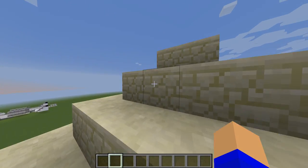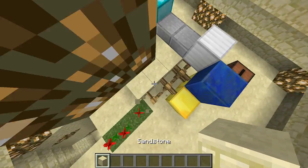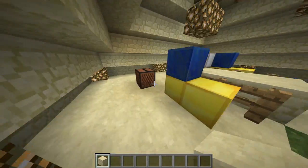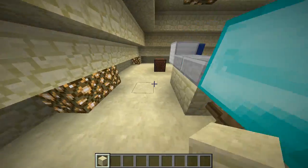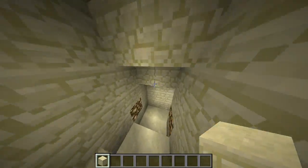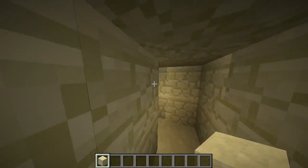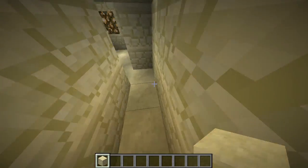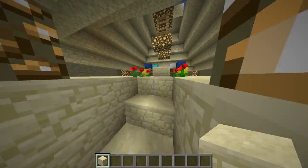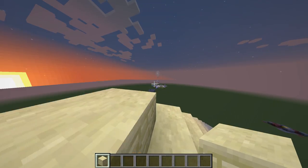Next is the huge pyramid, and this one is filled with puzzles. When you get to the top, there's diamond, gold, and a jukebox. If you go down, it's a maze, so you'll want some way to track where you've been.